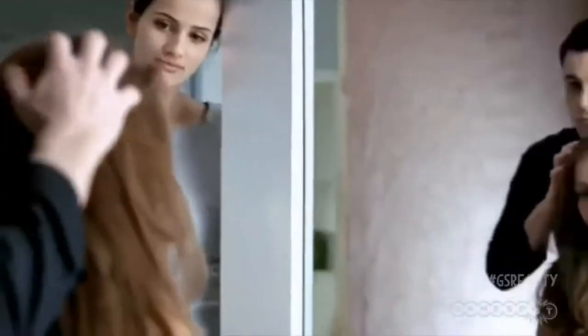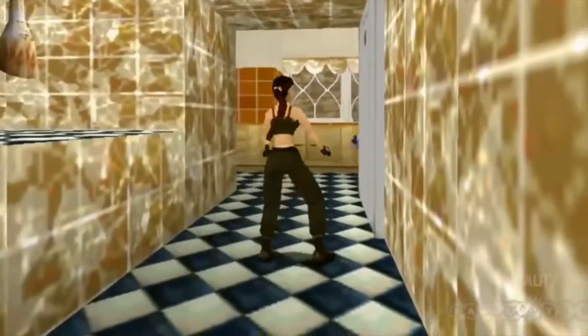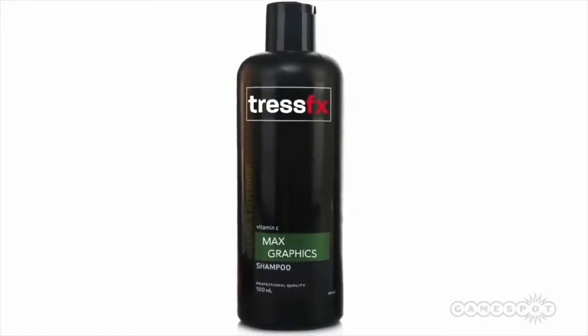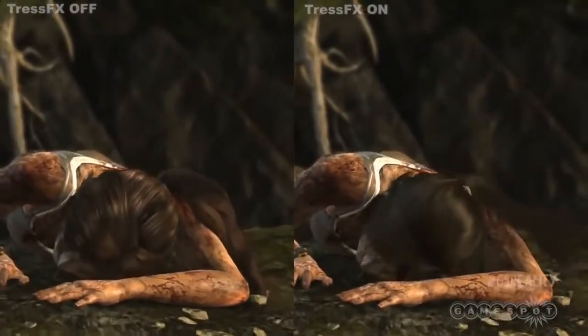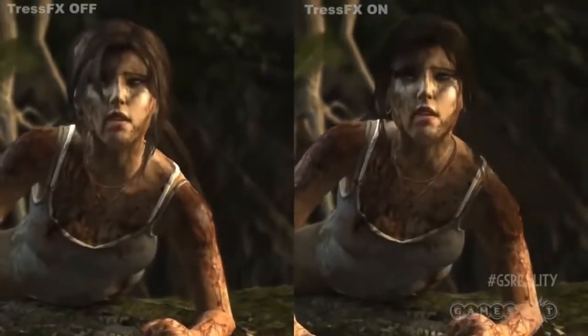My clients often ask me: how do I get that salon look for my hair without it turning into a solid, polygonal lump? I tell them the answer is simple — TressFX Max Graphic Shampoo. Guaranteed to fight the seven signs of aliasing. TressFX is a real-time hair physics system, and while the intended effect isn't always spot-on, Lara's hair fluttering in the wind and reacting to her quick movements can at times look super impressive.